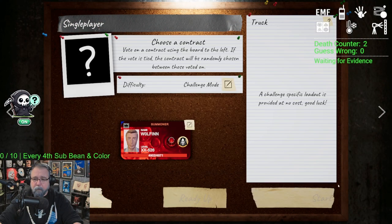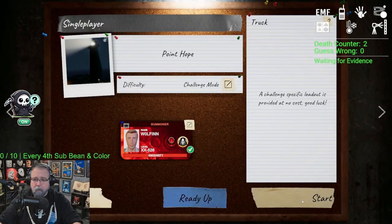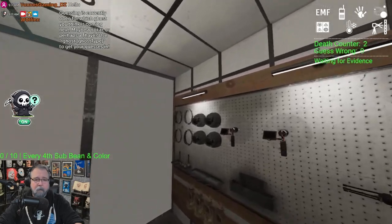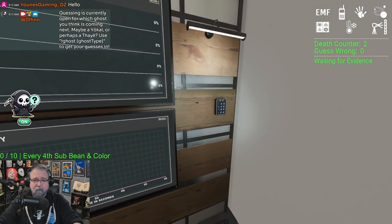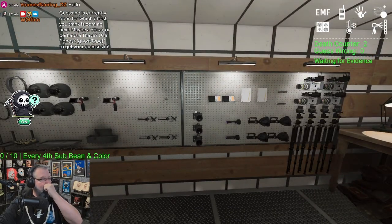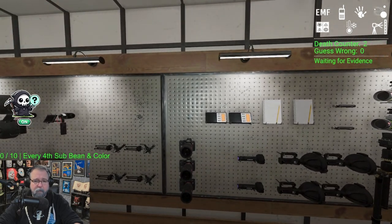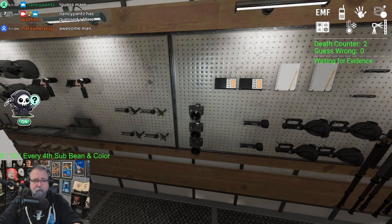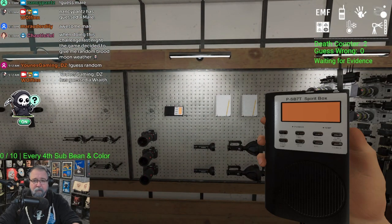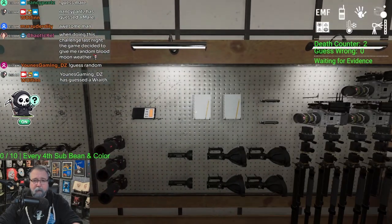Kind of interesting they gave us tier one dots. Let's apply it — nope, went the wrong way to Point Hope. Get your guesses in everybody. I normally take in a parabolic and an EMF. Camera is kind of useless starting at 100 sanity. I'll take that in — actually, no, let's put that back.